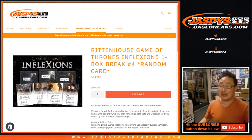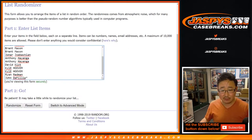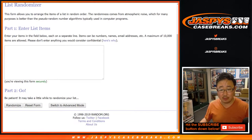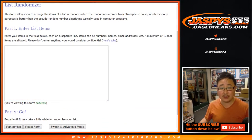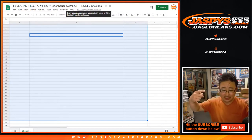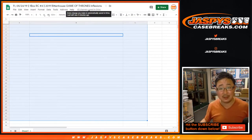Hi everyone, Joe for JaspiesCaseBreaks.com coming at you with Rittenhouse Game of Thrones random card break number four, one box random card break number four from JaspiesCaseBreaks.com. Big thanks to all of these folks here. So there's three packs, five cards per pack, I think at least two hits. We're going to open the box, pull out all the hits, type in all of the hits, randomize your names, randomize the cards, and match you up and see what you get.